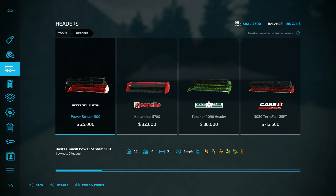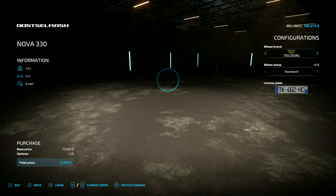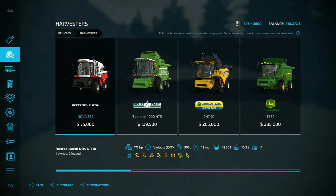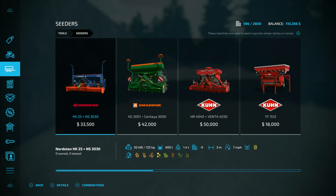There we go. Now we do have to watch out because we've got the loan and stuff to pay for as well. We got the lime, we need the planter. But what do I want to sell first? I need to figure out - there it is, the seeder. That's what I want. Okay so this can go wheat, barley...